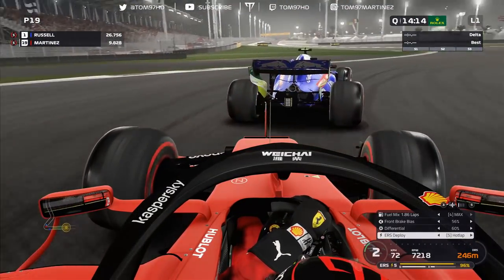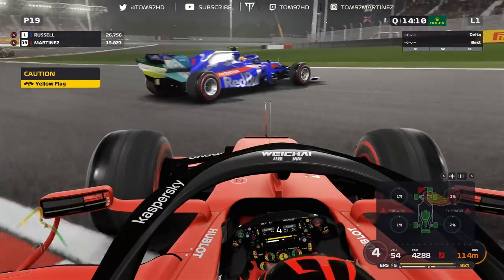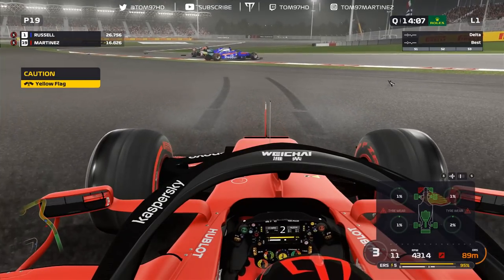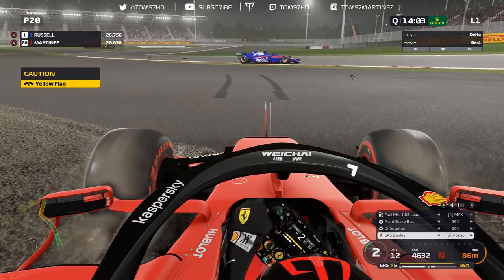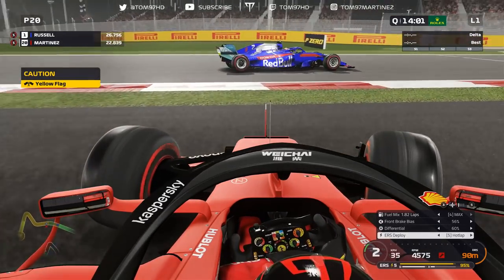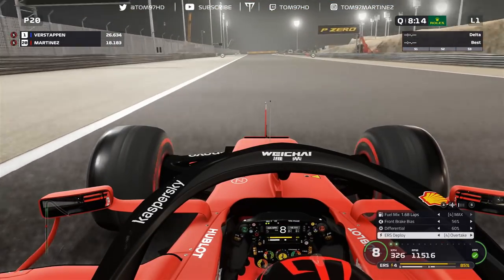In qualifying, this was my first of three runs and it wasn't the best session. Our first run got severely compromised by Grosjean in the Toro Rosso — we had contact and ended up spinning out of turn two and losing an end plate. So not the best start in qualifying, really not ideal. Grosjean did get a five-place grid drop for that, so Grosjean getting punished fairly by the game.